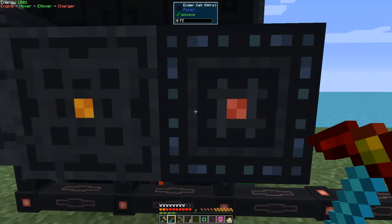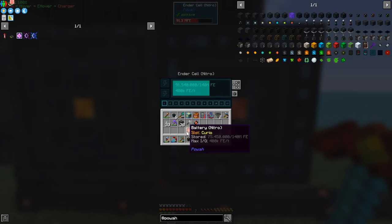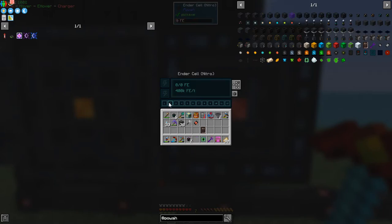Have a look at the interface on this Ender Cell. Because we picked the top nitro one, it's got all 12 channels. In each channel you can shift-click a battery into it. It looks like it's in, but if you press escape and come back, it's actually not there — it's charging up to 140 million. This particular channel has got nothing in it, and neither have any of the others until we put a cell or portable cell in.